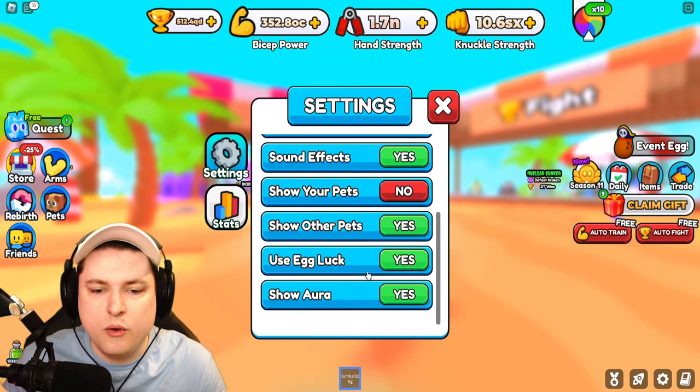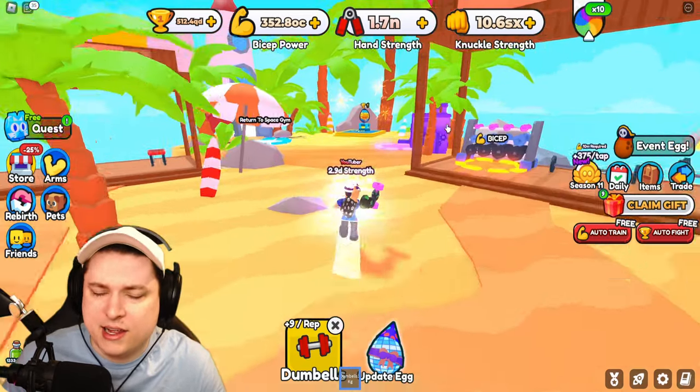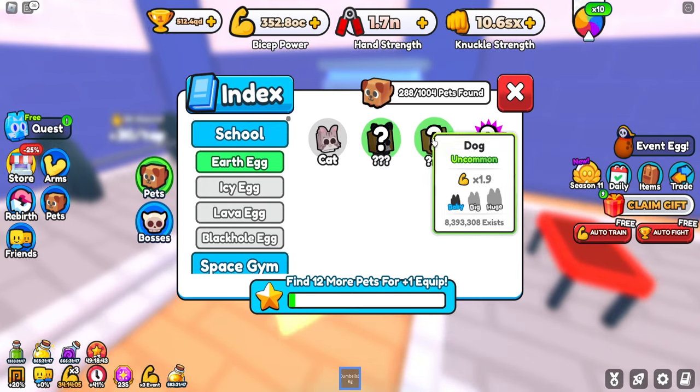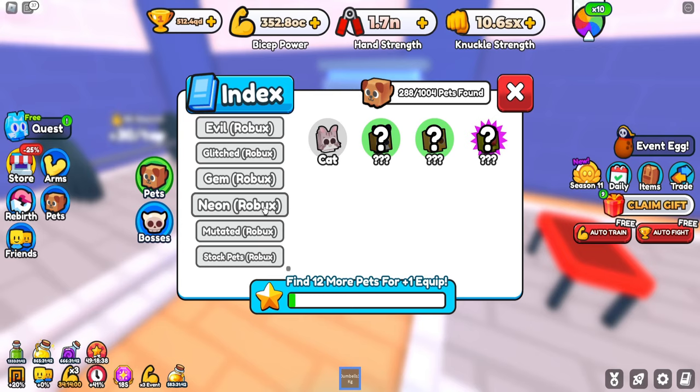Last but not least, there's now a show Aura button and a use egg luck button. So if you want to hatch without any egg luck, you can turn it off as well, which is pretty cool. And there's one final mini thing: now there are more pets in the pet index. If you want to compete more, it's in there as well.